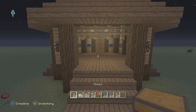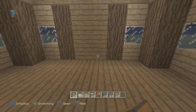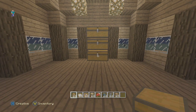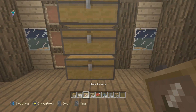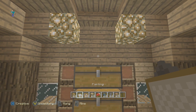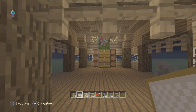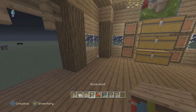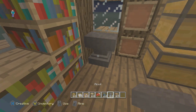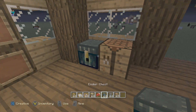Now we're going to decorate the inside. You can do whatever you want, but I'll show you what I think looks good. Go to the back and place three rows of double chests. On each side place three item frames, and on top place a painting. On the left side I'm going to place three bookshelves and an anvil in the corner. On this side I'm going to place a crafting bench and an ender chest.